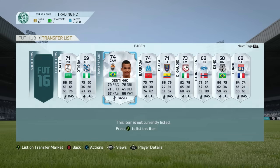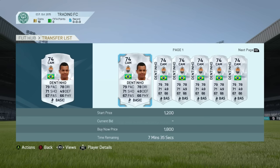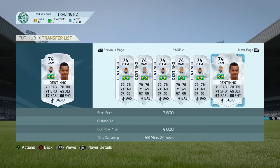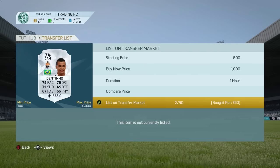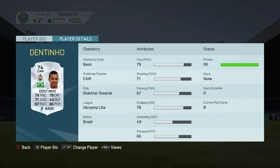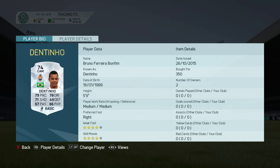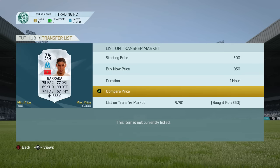We got this guy here for 350 coins — Dentinio, he's a good player for Shakhtar. Looking at his price, it's around 1.1k but there are quite a few on the market, so we're going to list him for 800 to 1k. He's a really good player — four star skill moves, CAM, good pace and dribbling, decent shooting for a silver. The one thing I worry about with silver players this year is passing — it's a bit harder, so I think people are put off using silver teams, which benefits us when trading.